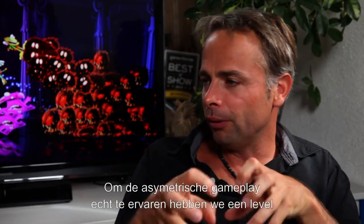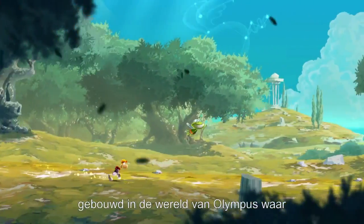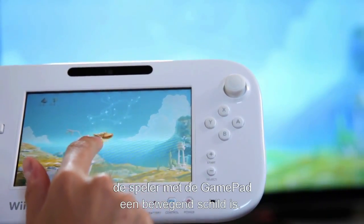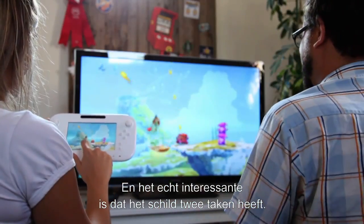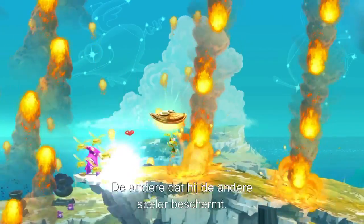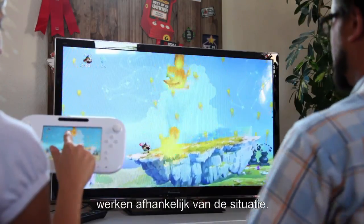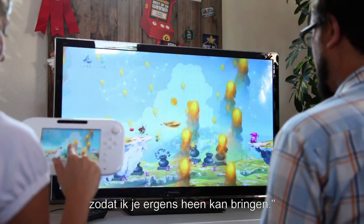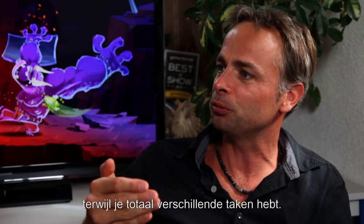In order to really experience the asymmetrical gameplay, we built a level that takes place in the Olympus world, where the gamepad player is moving a flying shield. The shield has two main tasks: it can be used as a platform, and it can protect the player. We did that because we wanted the two players to interact depending on the situation — I've got to protect you, or you've got to jump on me and I can carry you somewhere. It's really doing things together at the same time but with completely different responsibilities.